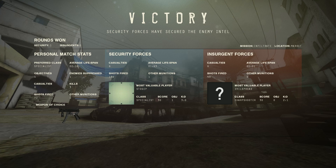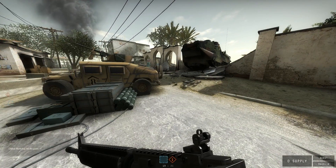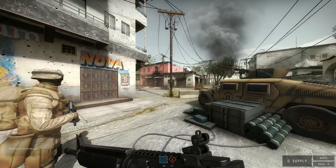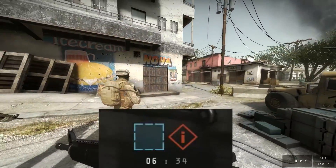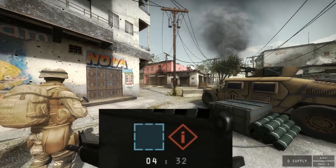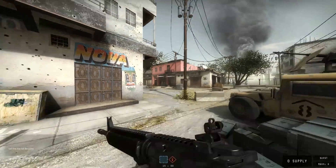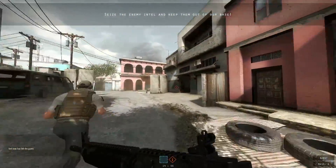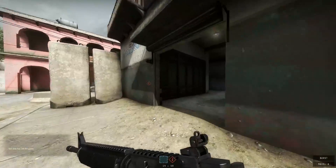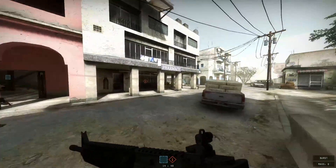Decide your play style and exactly how you're going to go about the round before it starts. One thing you'll notice on the HUD is that there's very little on it, which is one of the things I love about this game. At the bottom center you'll see the base icon — the blue square — and the Intel icon, which is a red diamond with an eye. Those markers show where the enemy intel is and where your base is.